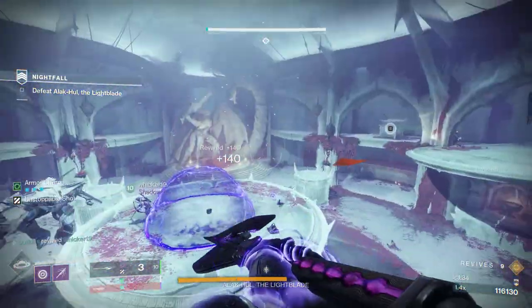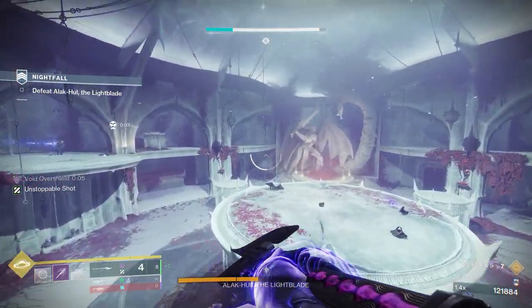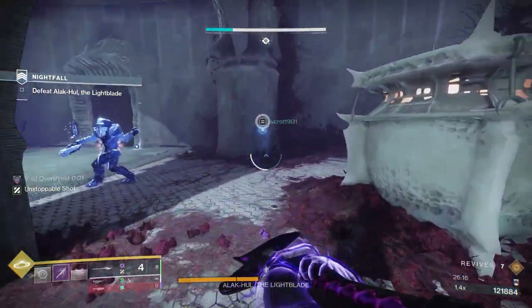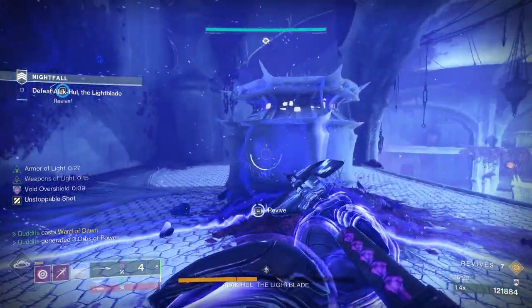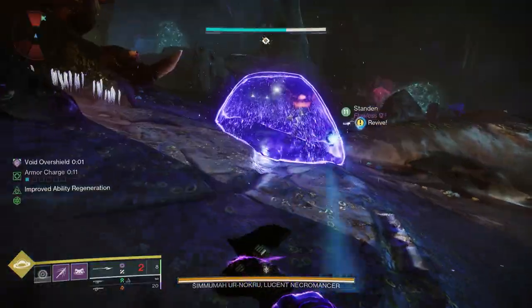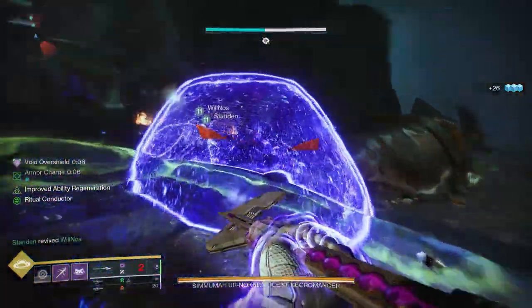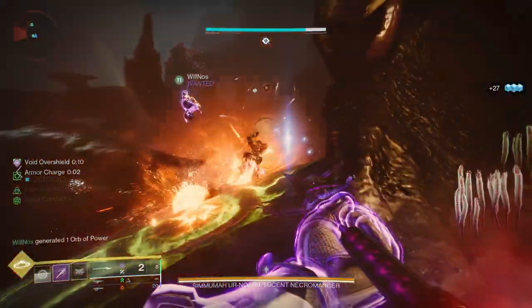In a GM it's really tricky in the boss room — things happen — but you've got your Titan bubble options, Ward of Dawn or the mini glaive bubble, to get teammates back up. Using it in the Ghosts of the Deep dungeon is also really good: you can cover a deep sight and let teammates safely capture it. I've got more clips to show of that.